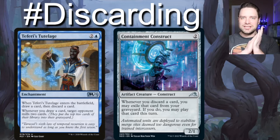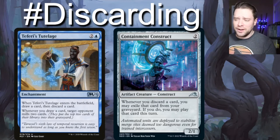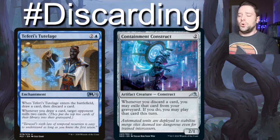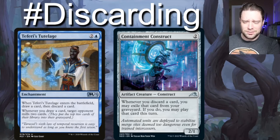Containment Construct — I don't know why it's not in the pre-con; it basically should be. For two generic, it's a 2/1 that says whenever you discard a card, you may exile that card from your graveyard. If you do, you may play that card this turn. That's powerful — put a Sun Titan in your graveyard with Shorakai's ability and then play him with Containment Construct's ability. It's really, really powerful.